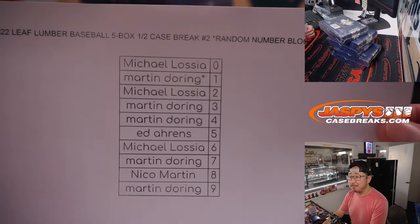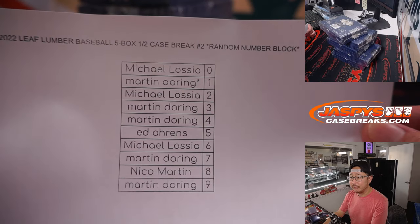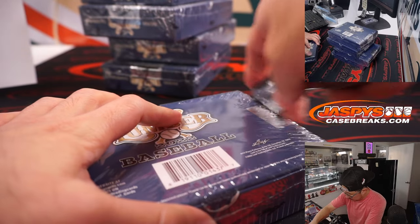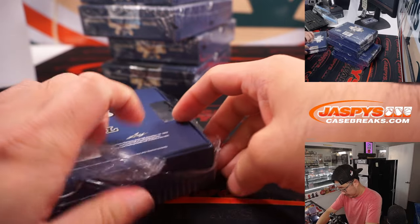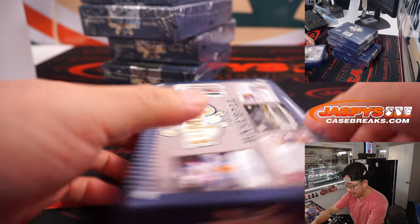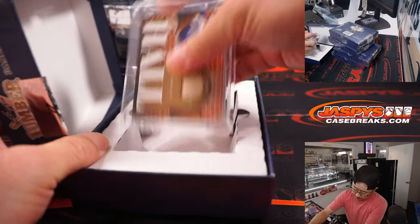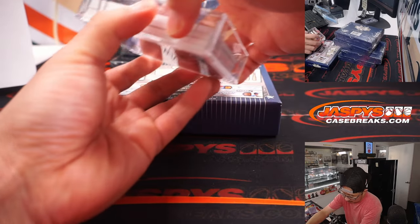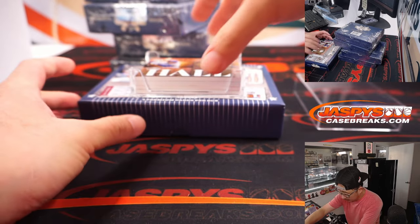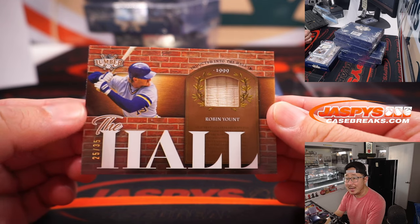Welcome back, everybody. No deals were done, so the number group and names remains the same. We may need some slider boxes for some of the really thick cards — four premium cards per box. All game used, pretty nice stuff. First one out of the gate is Robin Yount, inducted into the Hall in 1999, 25 out of 35.